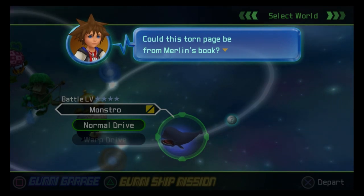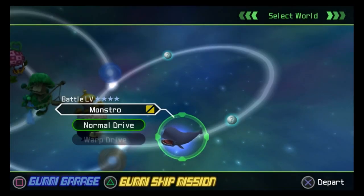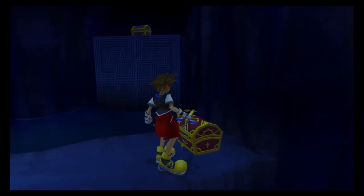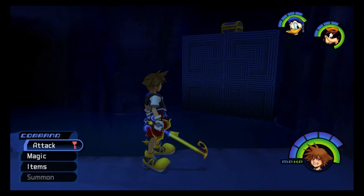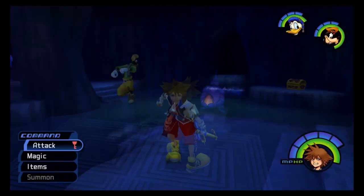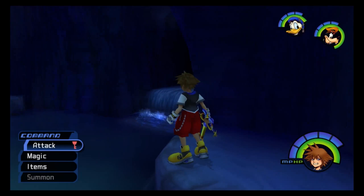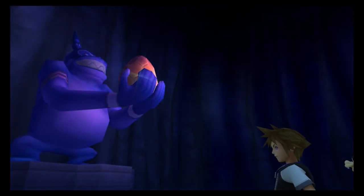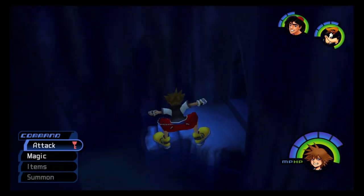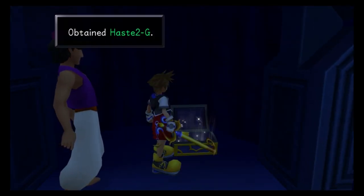Could this torn page be from Merlin's book? Let's return to town and give it to him. I don't want to do that, though. There we go. Oh, another torn page. Aha! There we go. Mithril. Oh okay. Oh! Where — where's that? Is that down here? Dalmatians! Pace 2G? Oh, there's a chest over there.